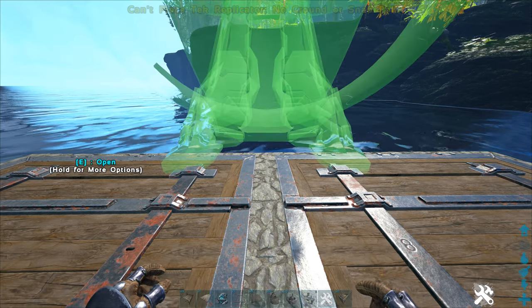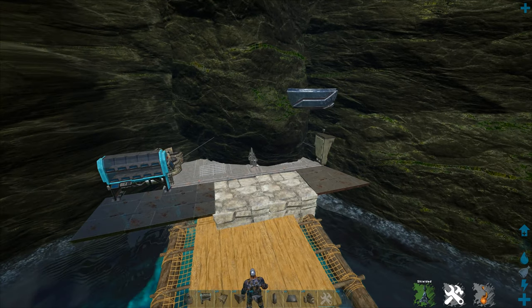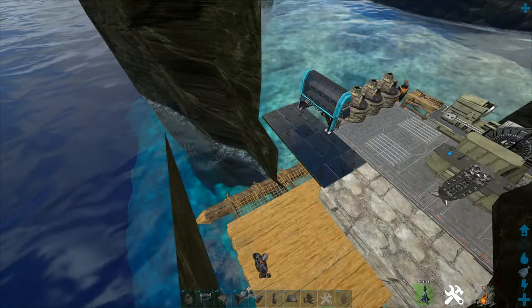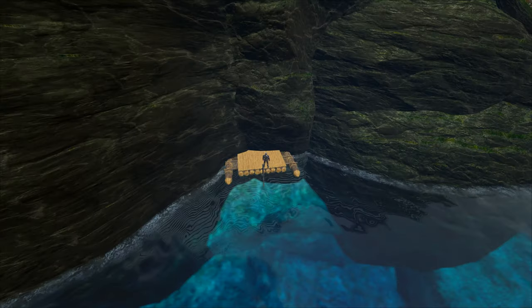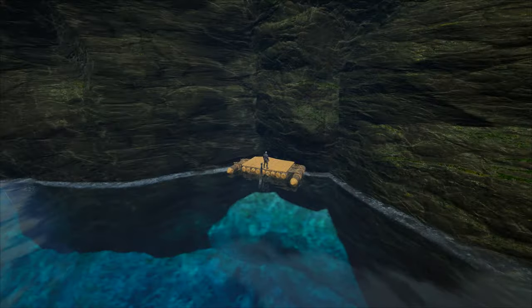This method can be quite useful since you can actually place a tech rep down and hide it quite well. After your structures are placed, simply ride the raft into a rock or something and make sure that only the corner of it is within the mesh. Doing it this way instead of pushing it all the way in helps create the perception that there's nothing on the raft, since others can see that most of it has nothing, but that corner with your important structures and loot is safely hidden in the mesh.